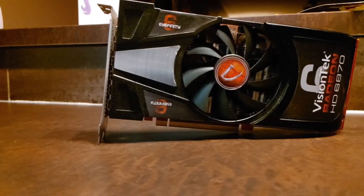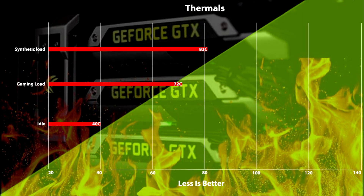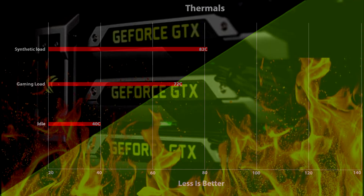So let's jump right into thermals. This thing gets pretty warm as GPUs from this era usually seem to do. At idle it sits at a cool 40 Celsius, which is not too bad at all. Under gaming load it goes up to 72 Celsius and then up to 82 Celsius under synthetic load, yet it is still cooler than that GTX 780 Lightning from MSI that we looked at a couple weeks ago.